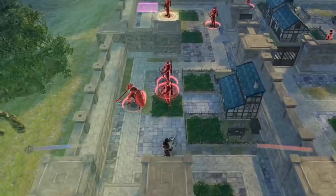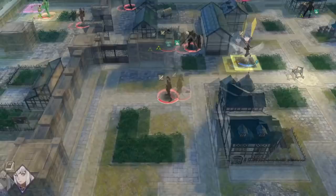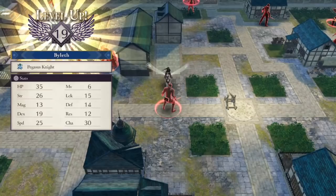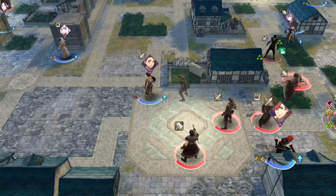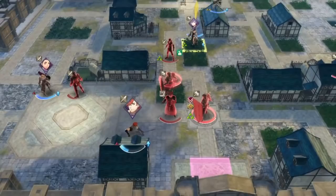Felix has Ingrid as his adjutant, so you get her to level 10 right here for the Pegasus Knight reclass. And Felix has Battalion Vantage — if he fails to kill an enemy on player phase, then if that enemy attacks him on enemy phase, he has a shot at killing them before they get to do damage to his battalion. Which is very important. Once these battalions reach one-third of their health, we really want to make sure they don't take any more damage than necessary. Because if they lose all their health, we have to repair them back to full, and then we can no longer use them for Battalion Wrath or Battalion Vantage.